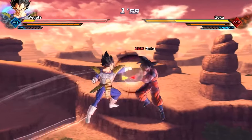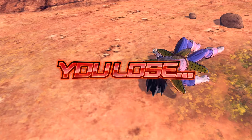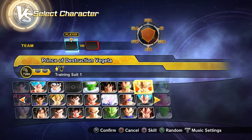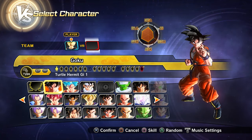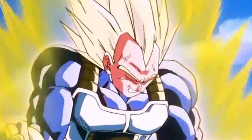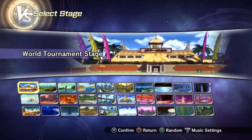Let me know in the comments if there are other Vegeta moves I haven't mentioned. As for transformations I'd like to see: of course Super Saiyan — I know they're gonna put that in the game. And like I mentioned in a previous video, I'd like to see Super Saiyan Second Grade, the buff Super Saiyan. For Vegeta it's called Super Vegeta — that'd be so hard especially up against Cell.